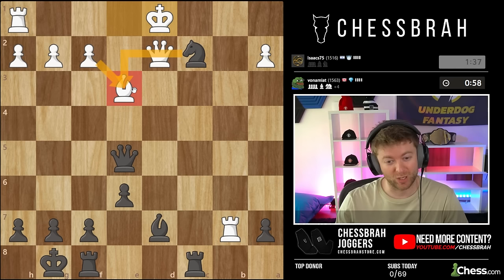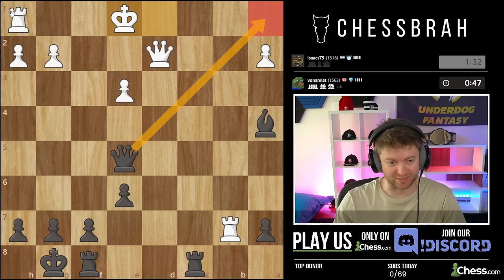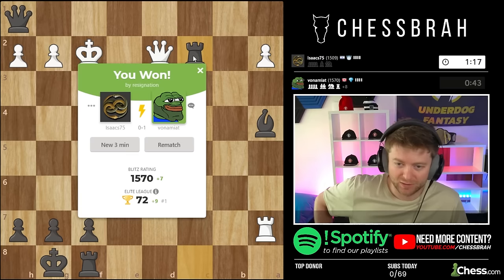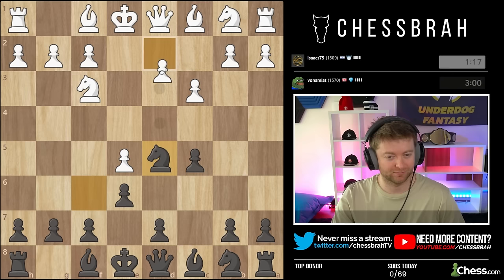Knight takes e3, pawn takes, bishop check, rook c2 - probably many things here but it's good enough. This also exists - I think this is actually worse for him: to lose the rook rather than lose the queen for a rook because he's still in trouble here. Rook c2 threatened, plus all the pawns are falling. GG.